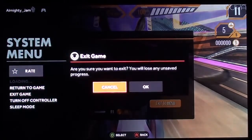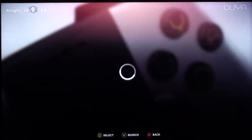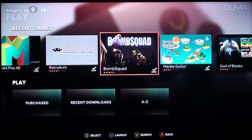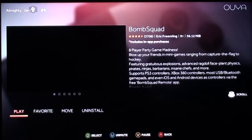I'm going to exit this game — I feel like I've shown enough of it. Whizzing through the games compared to the last review. Bomb Squad — let's give this a try. Eight player party game badness — blow up your friends in mini games ranging from capture the flag to hockey.